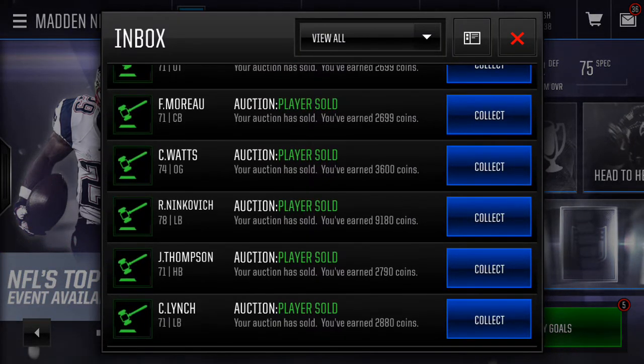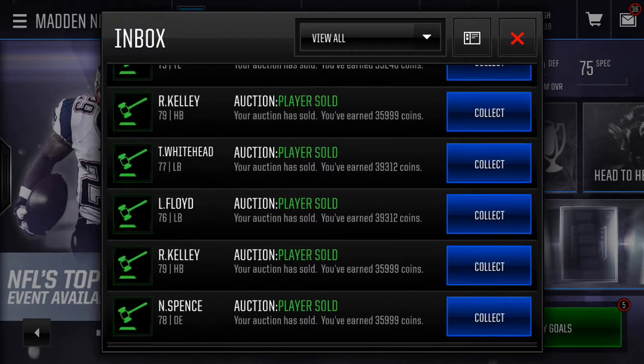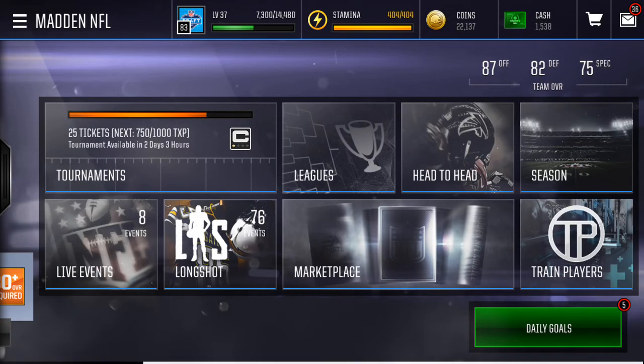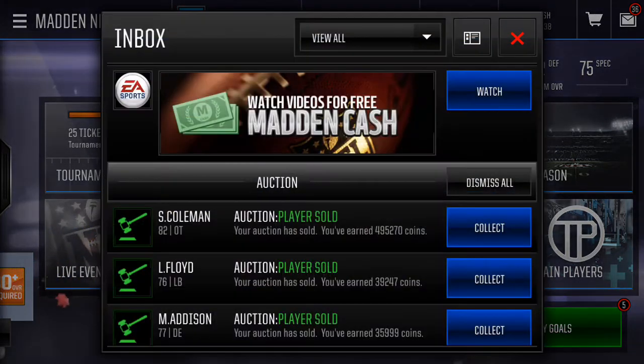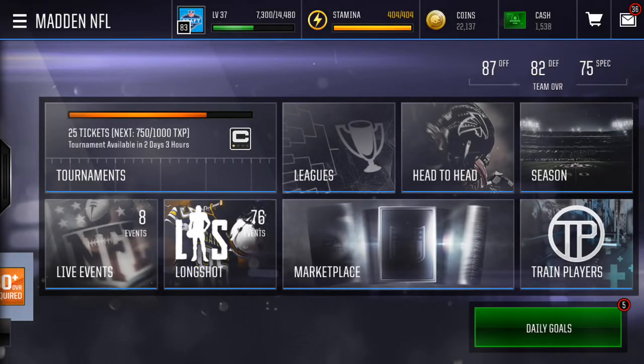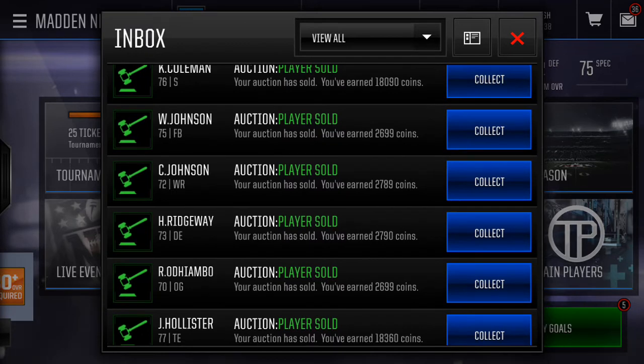Now let's get on to the rest. I sold every gold on my bench for 299 bin and they all got to like around 4k. Some got to 10k — like the 78s and 79s, they were like 10k. Team of the Week players — the auctionable ones — they all sell for like 40k each. They used to sell for like 15k each, but it's still a crazy price for 70-something overall gold players. Now they're up to like 40k, 35k — some even 50k, like the most recent ones.